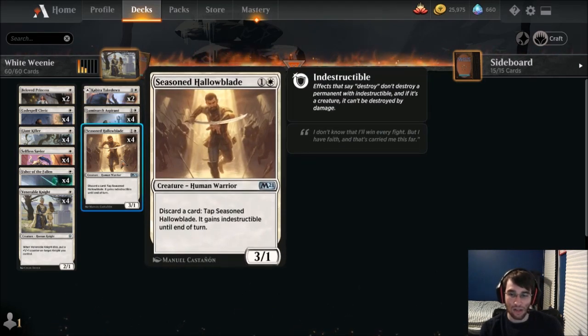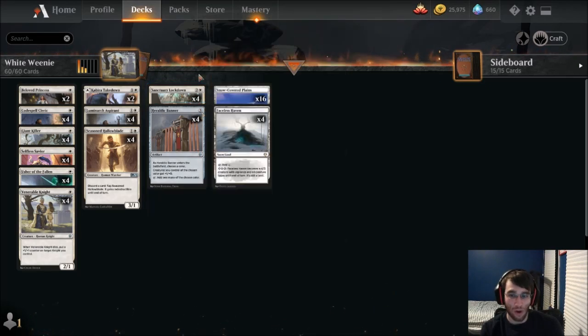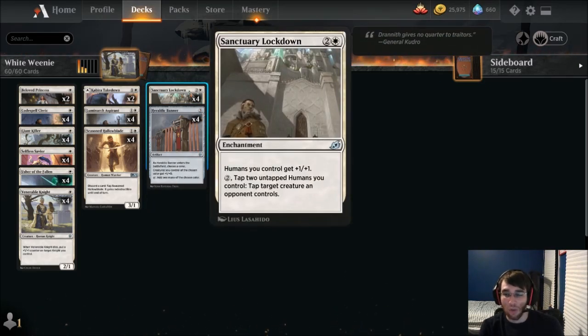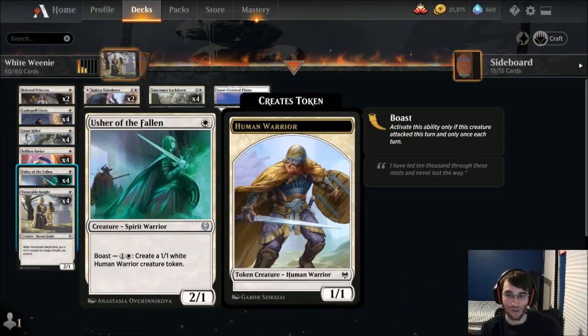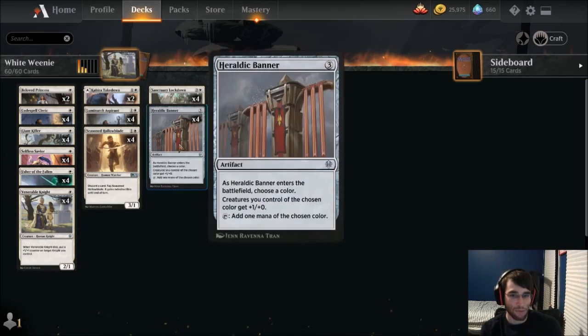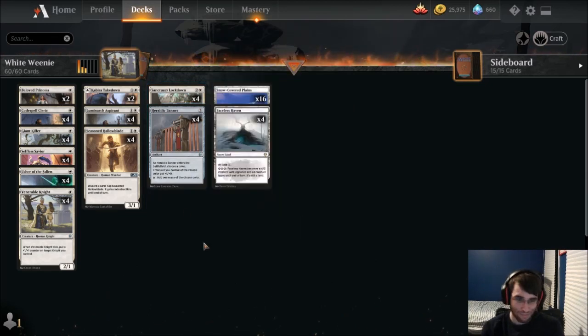And then we have Seasoned Hollowblade, which is great against removal or just people that want to interact in combat. Trading lands in our hand or useless cards to give this indestructible and trade with a creature, or maybe get some attacks in, is really valuable.